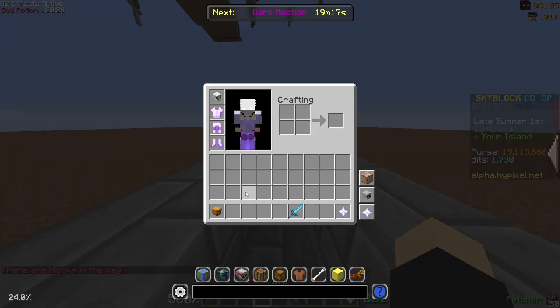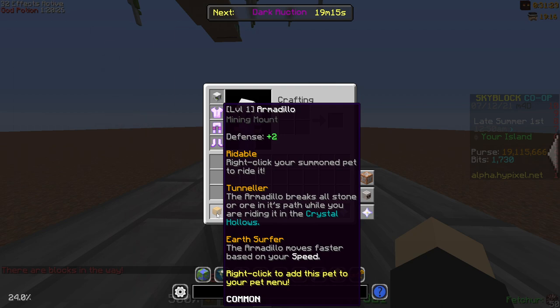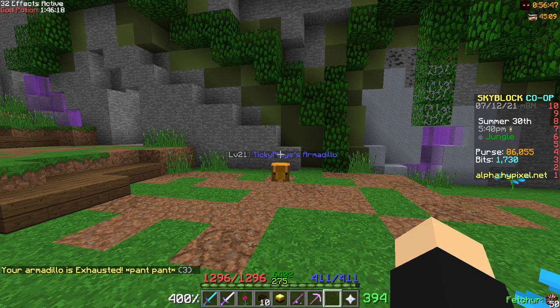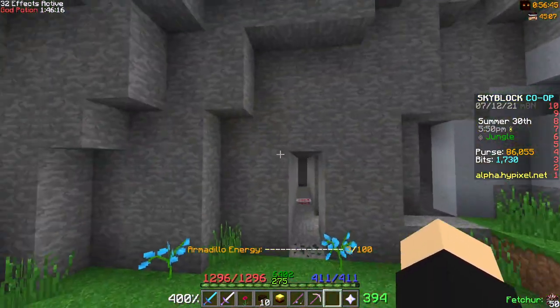This means if you are lucky enough to get a legendary it will take around 2 hours. When you have gotten the armadillo pet you can walk to the crystal hollows and hop onto your armadillo.